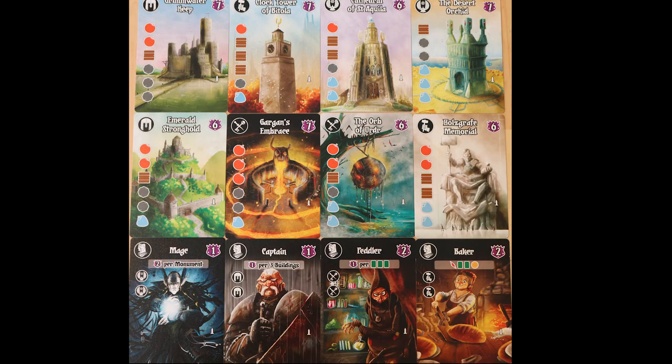The first expansion is Monuments. In it you get eight monument cards and four adventurer cards. The monument cards are another type of card you can buy — they're definitely more difficult to obtain, but they are worth more victory points. The adventurer cards are more of the same adventurer cards we know and love.